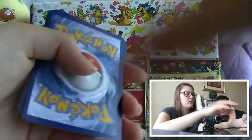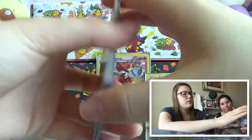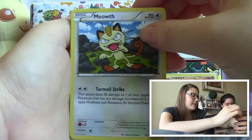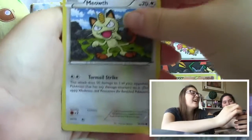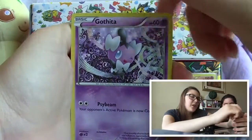So we'll be opening up this pack next. Three and two — let's see if we can pull anything good. We have a snake peak, a Meowth, a Fennekin, and a Gothita.